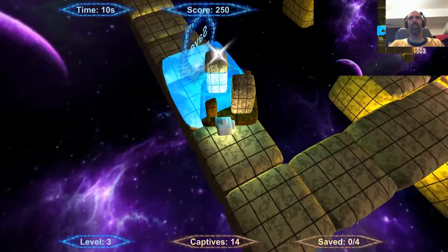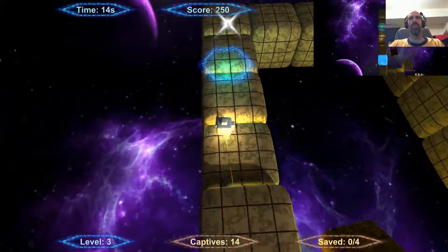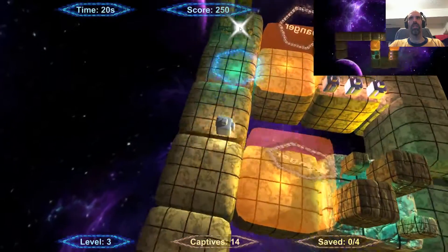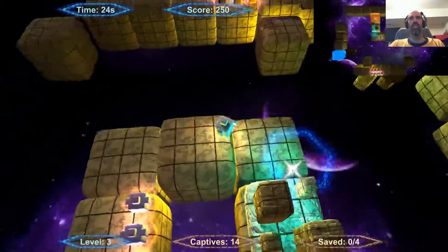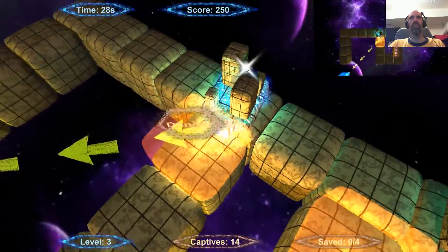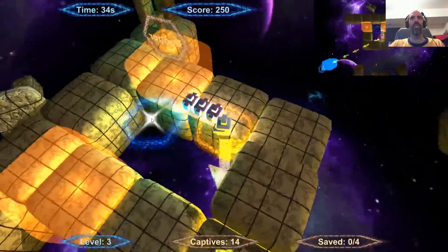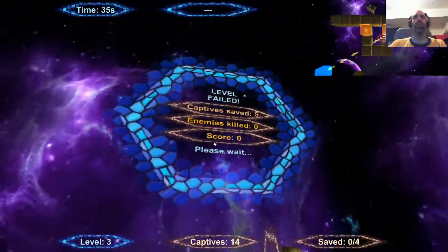I gotta clear off the save point. Do I die if I go in the danger point? I do if I push guys there. Those three guys — or gals, or captives — are between two danger points, so there's no way I'd be able to push them through. So they're basically meaningless.